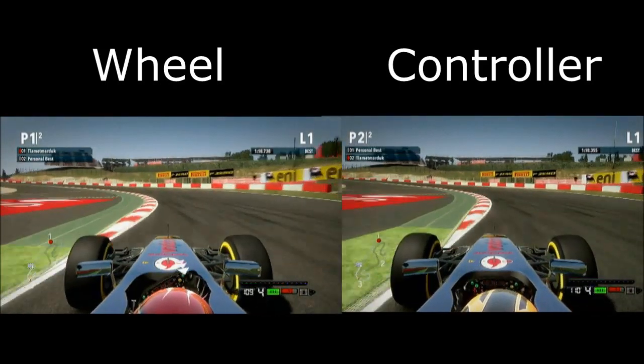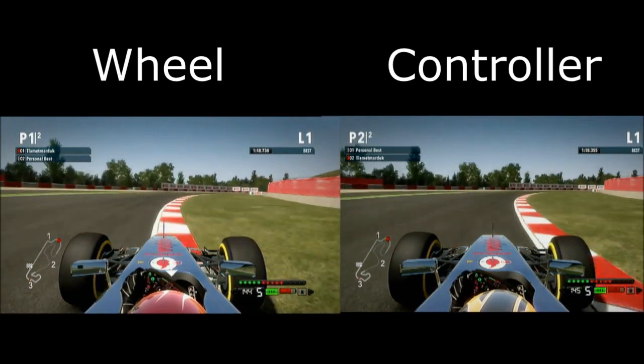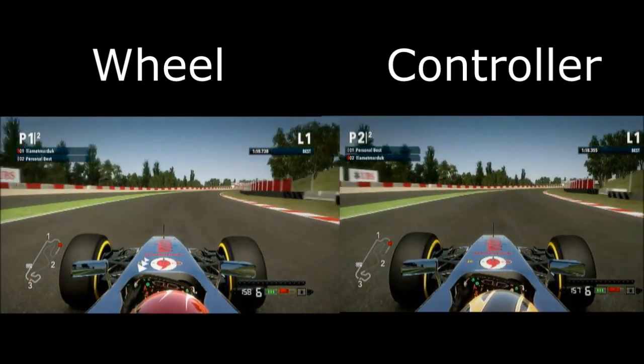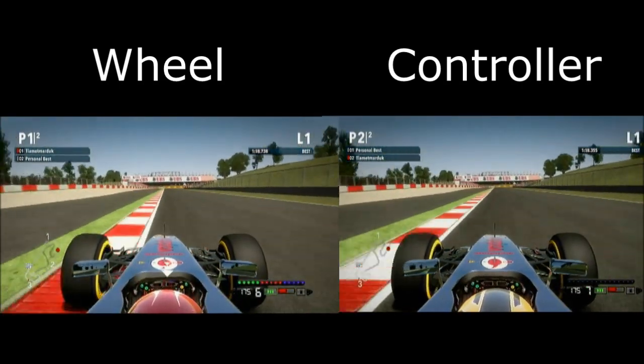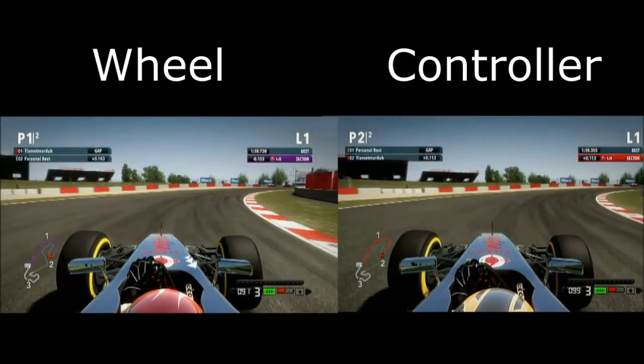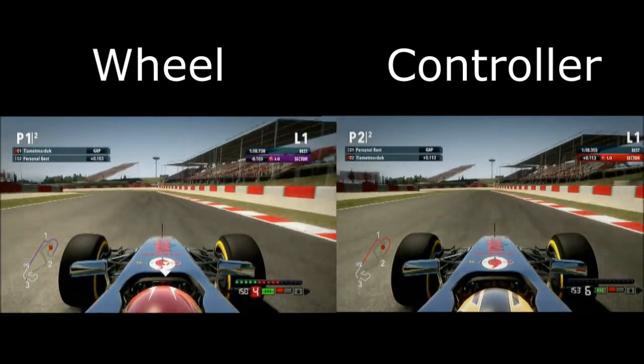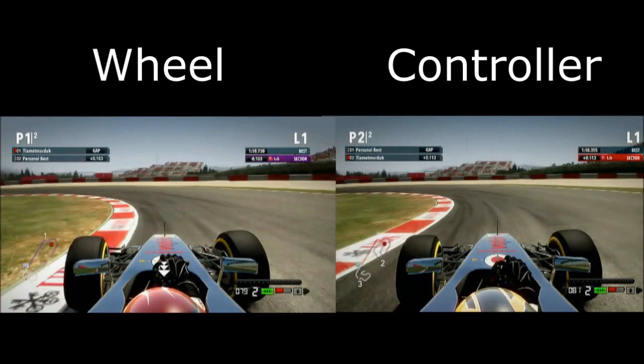At the moment it looks like the controller is just ahead through the first sector as it felt fairly comfortable through the high speed corners, but on the wheel it seemed to suit the low speed corners much more. Coming through the first sector now and I had to shift down to second gear there on the wheel. I had a little bit of understeer but coming through here it felt a lot nicer.